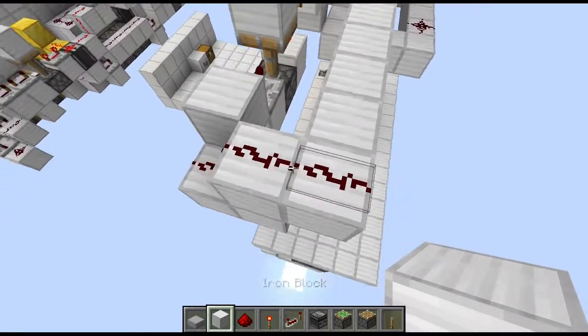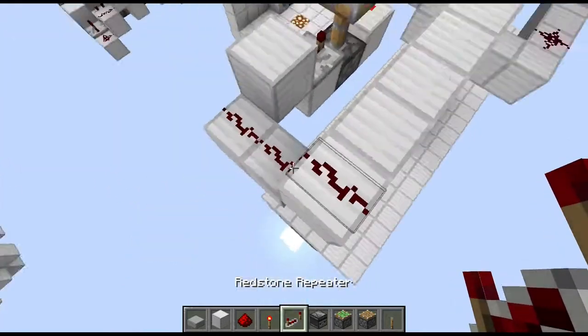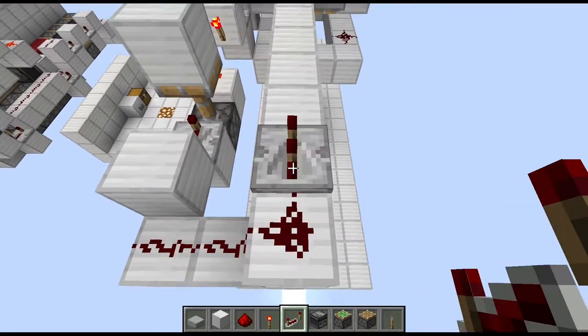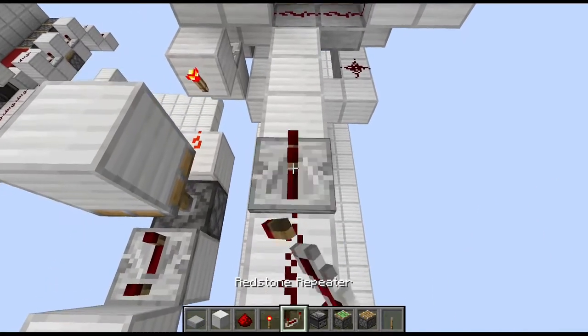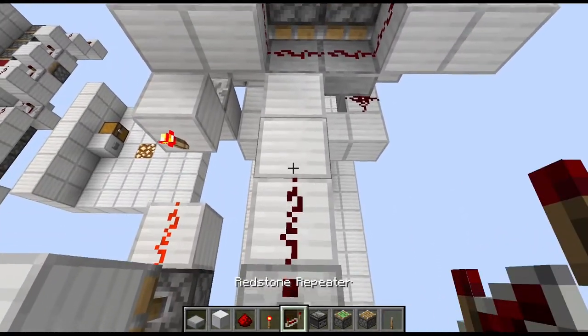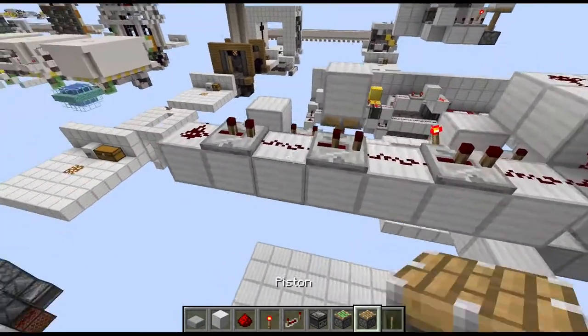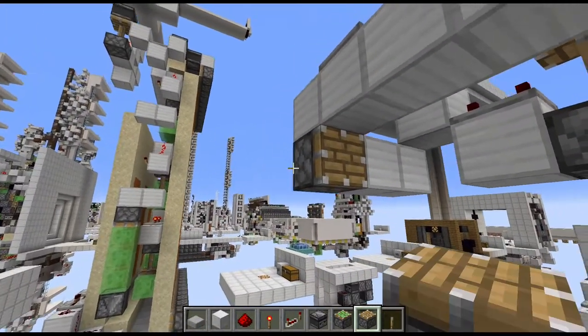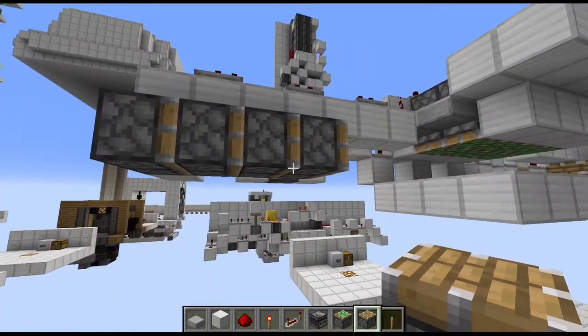Put down some redstone wire. To avoid confusion with update order, place this block down there. Then redstone wire, a repeater on 2 ticks, redstone wire, repeater, redstone wire, and then finally another 2x4 of normal pistons.